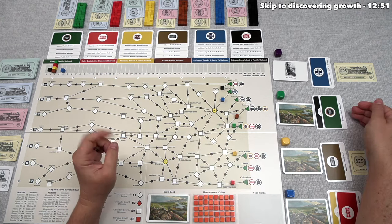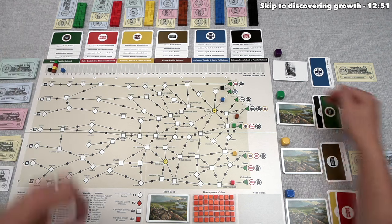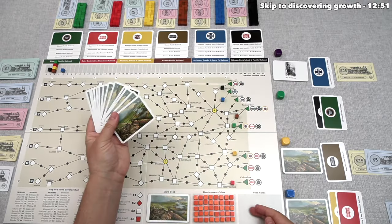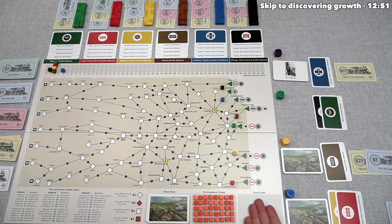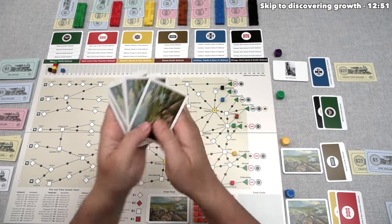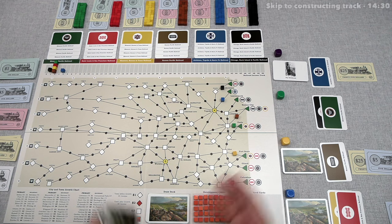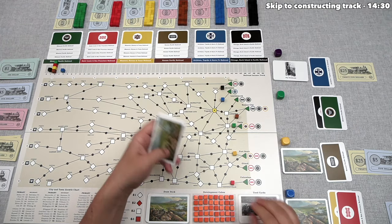The main game starts with the player who won the last initial auction for the green Missouri and Pacific Railroad — that's the green player. On a player's turn, they either select one action card from their hand and do what it says, or randomly draw the top card from the shuffled deck and do what it says. The green player has decided to start by playing a construct track card from their hand.